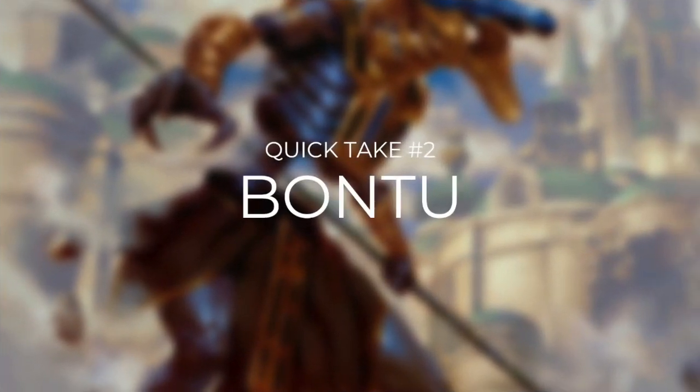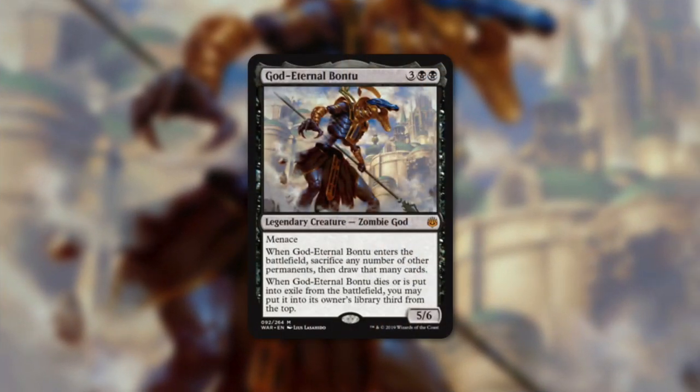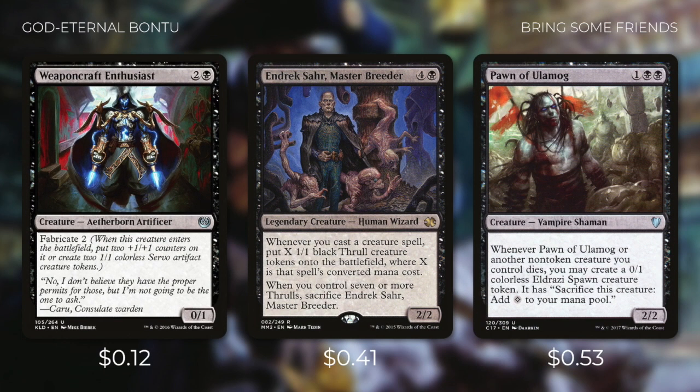Now it's time to go into our second quick take with Bantu. God Eternal Bantu is a 5/6 zombie god that has menace and costs 3 black black. When it enters the battlefield, sacrifice any number of other permanents then draw that many cards. It also has the same text that all the other War of the Spark Gods have. This seems like a decently powerful effect especially from the command zone. So we'd be running creatures like Weaponcraft Enthusiast, Endrixar Master Breeder, and Pawn of Ulamog.